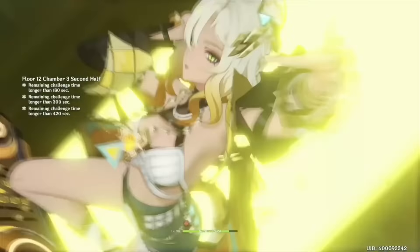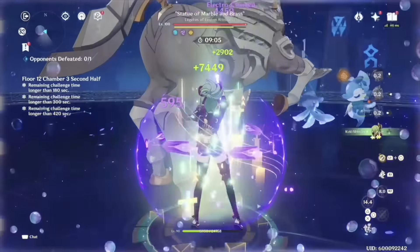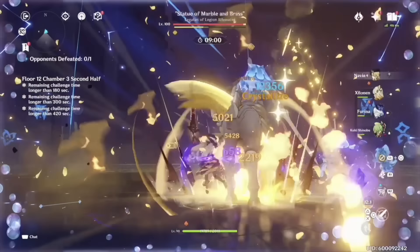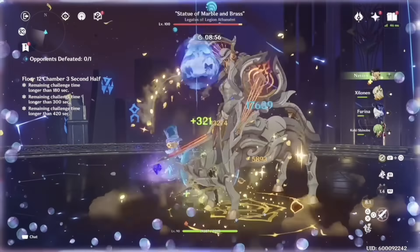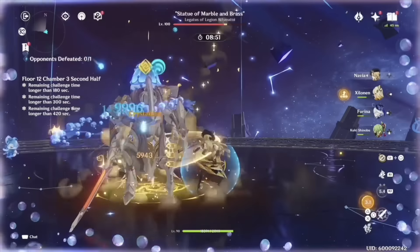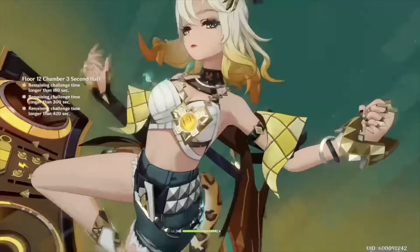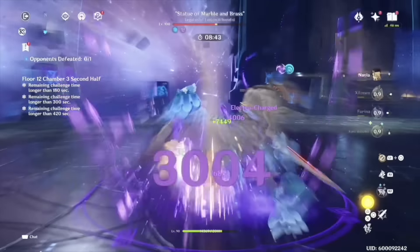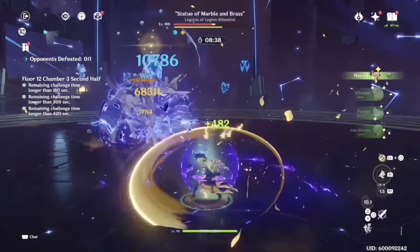With the exception of Dendro and Geo, she'll only be able to convert Pyro, Hydro, Cryo, or Electro characters. Her burst is not much different than her skill charge attack — she'll fire off 6 shells. For each Pyro, Hydro, Cryo, or Electro character you have in your party, her burst shells will also undergo conversion. Her burst has a 15 second cooldown requiring 60 energy. Having Anemo, Geo, or Dendro characters in your party will by default convert to more Anemo bullets.